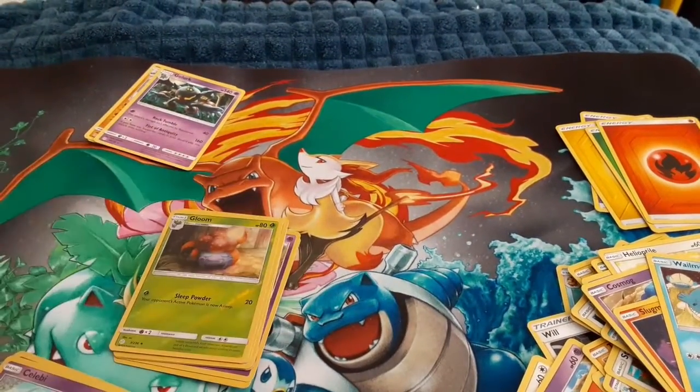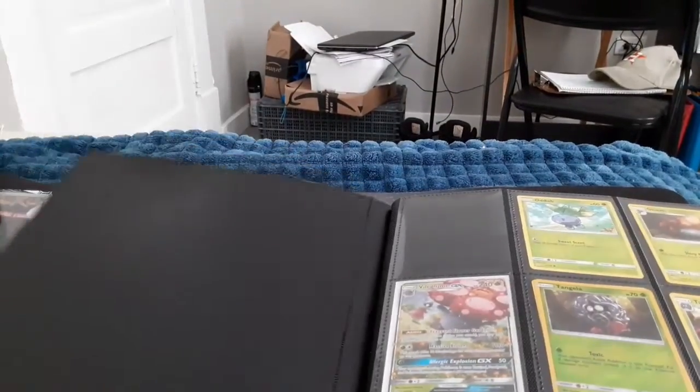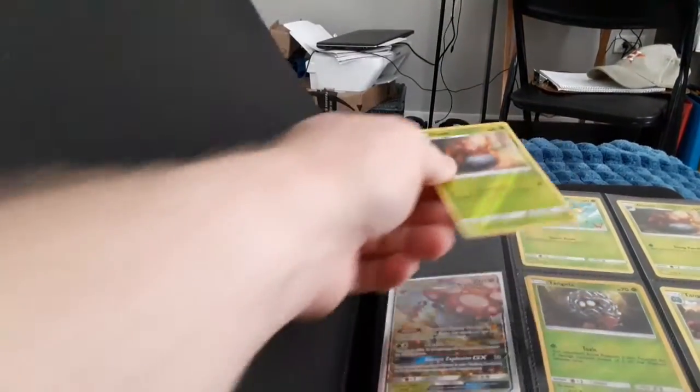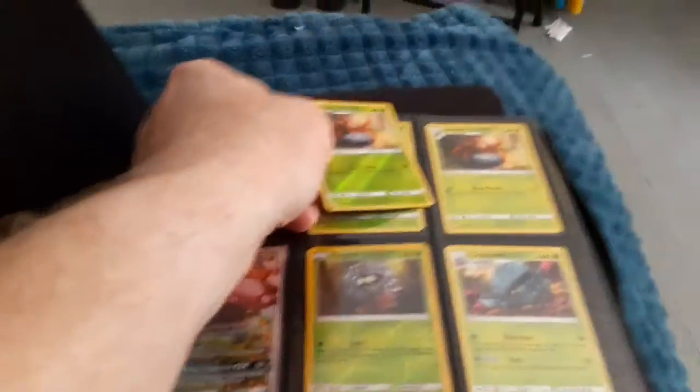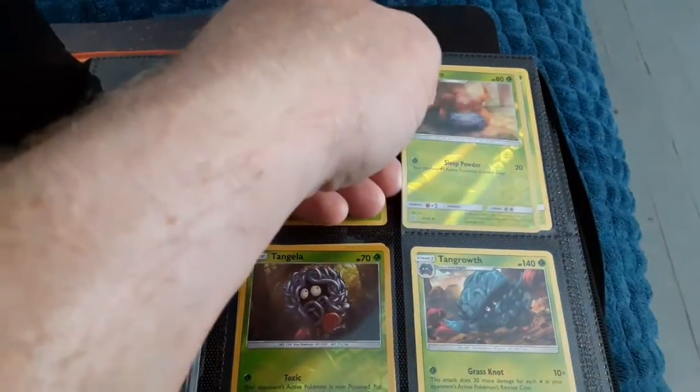With this one we got a binder, so let's go to the binder. This black binder is my Cosmic Eclipse binder — let's open it up. We do need the Gloom Reverse Holo, so that's going to go right in just like that.